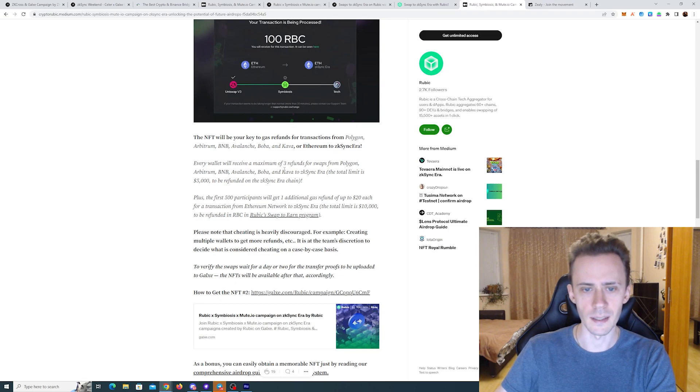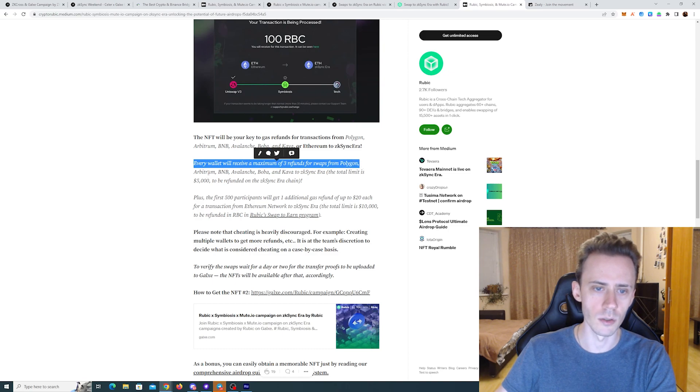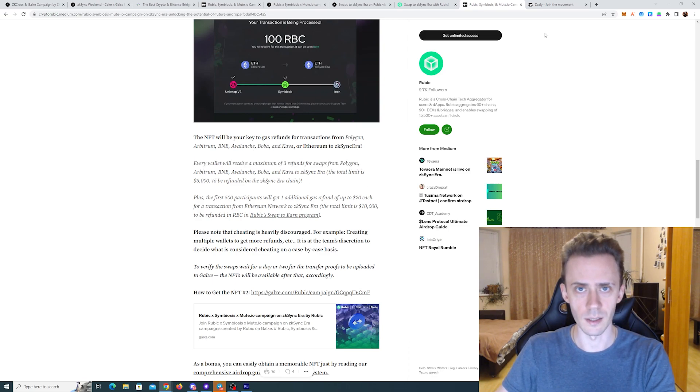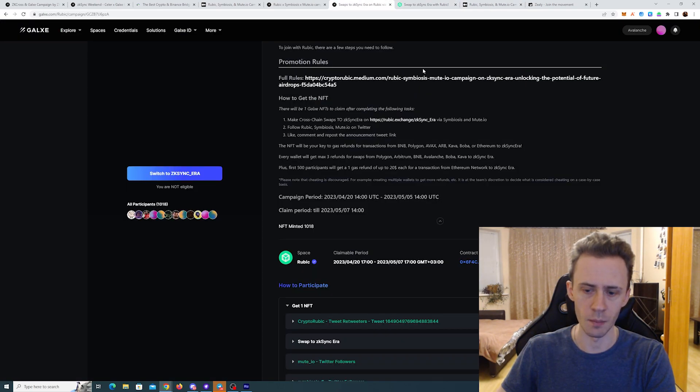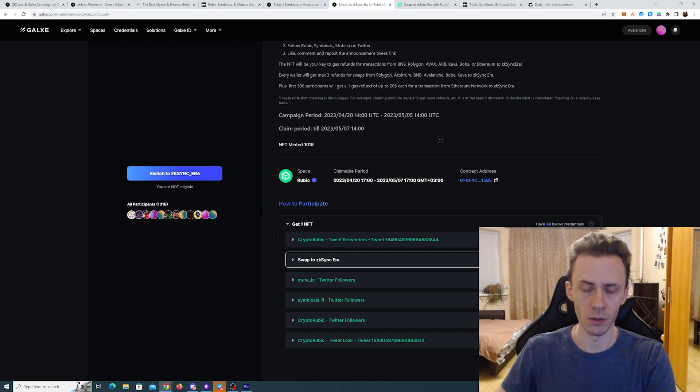It says every wallet will receive a maximum of three refunds for swaps from Polygon, Arbitrum, BNB, Avalanche, Boba, and Kava to ZK Sync era. The total limit is 5000 to be refunded on ZK Sync era chain. If you know how it works exactly please let me know in the comments. This transaction will probably take some time and there's also manual verification from the curator, so you will not be able to auto verify.